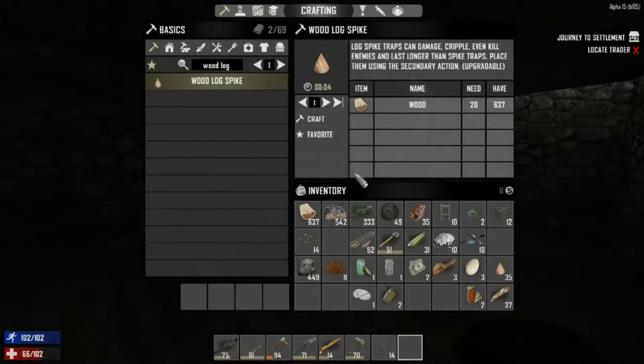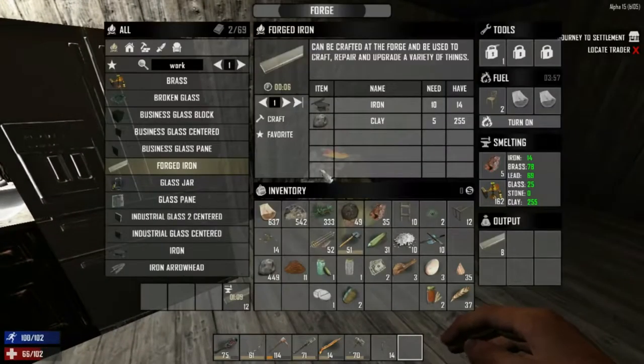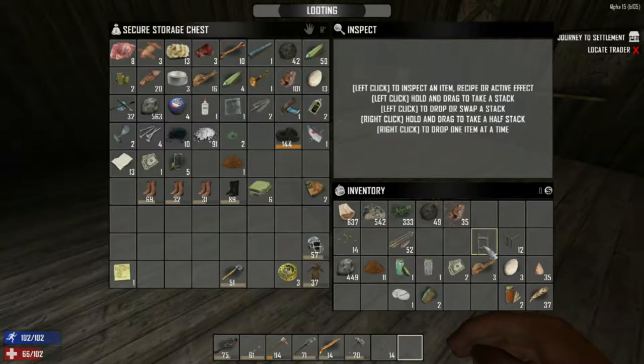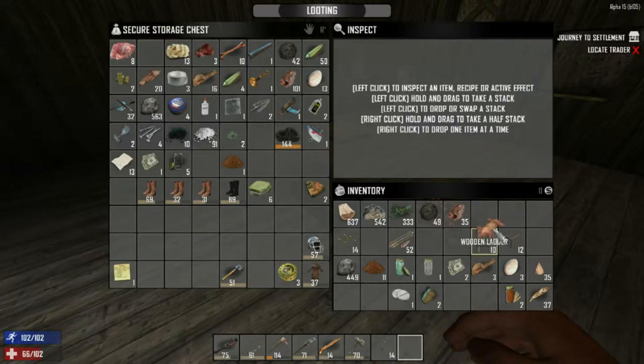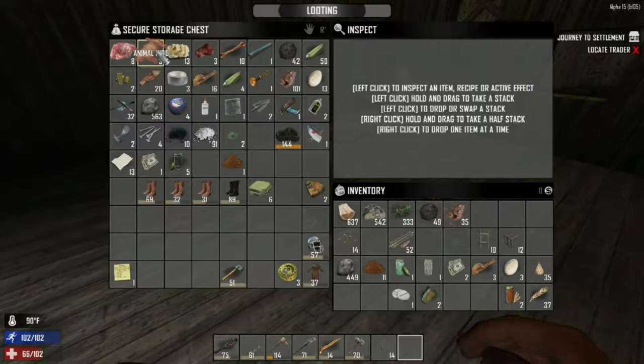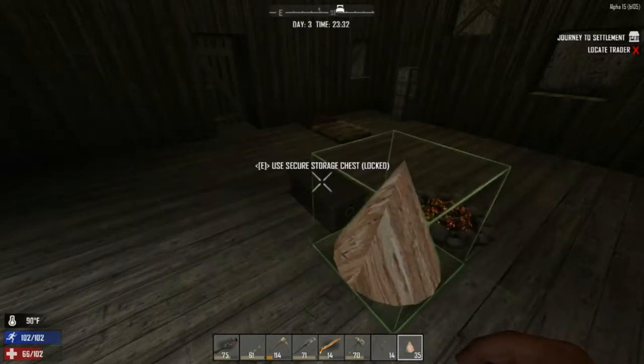I wonder what happens when you scrap animal hide - what does it scrap into? It scraps into one leather - interesting. So you can basically get around making leather. Does anyone have an animal hide that doesn't have leather? I just see yeah, I can't scrap it without the skill. Okay, so you basically scrap it to turn it into leather, but there is a leather recipe you can do - it's kind of weird.